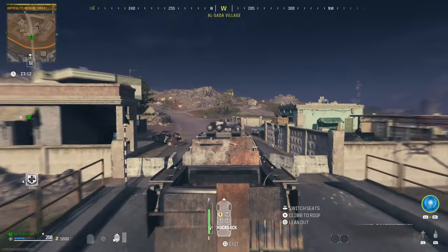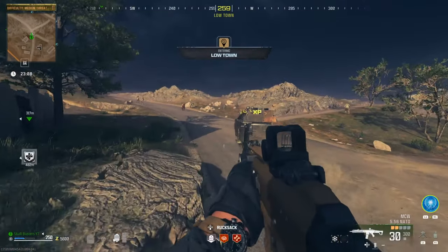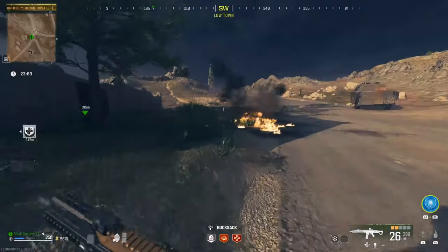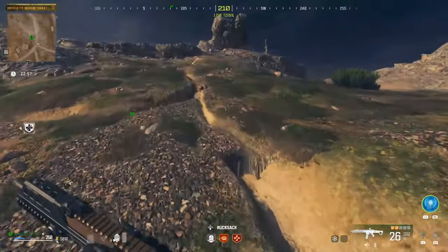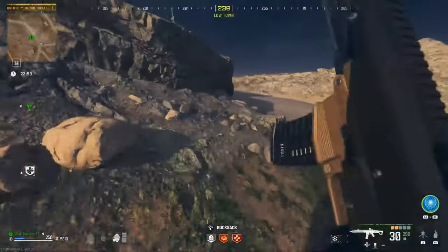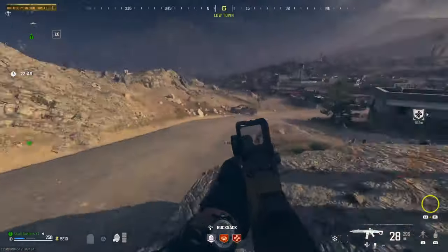Okay guys, this is the plan. You want an un-pack-a-punched gun. Let me check — no, I did not have freeze on it. I have the MCW, and as you can see, next to the gun I've got the cryo freeze added. I've just applied it.